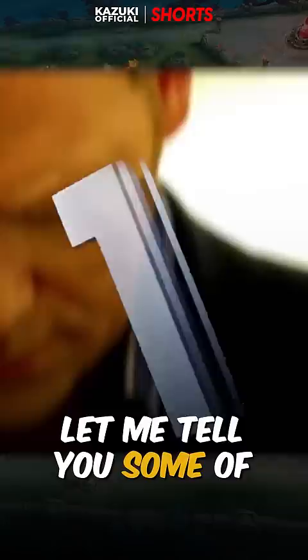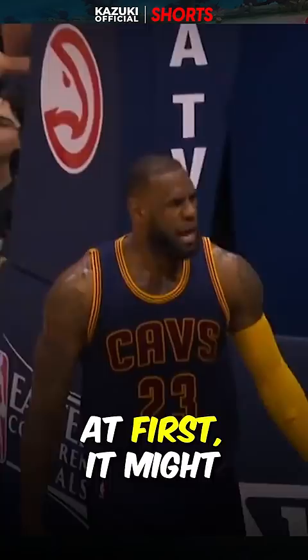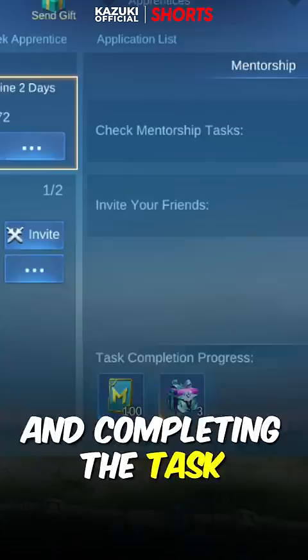First, we have Hilda's Sacred Guard. To get this skin, all you need to do is complete the mentoring task. While at first it might seem easy, the hard part is keeping your apprentices and completing the task with them.